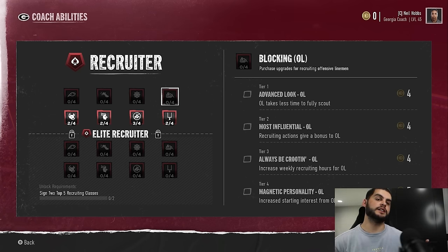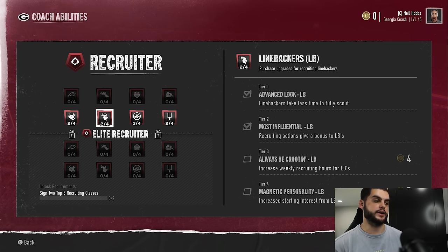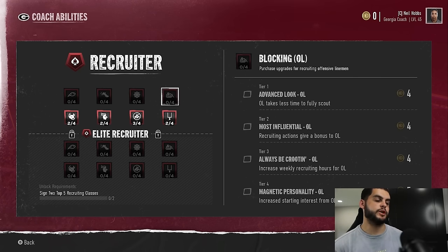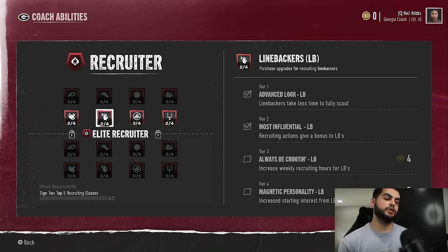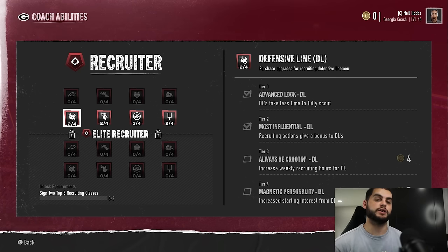You might bring in five to ten D-linemen one year, five to ten offensive linemen the next, then only two offensive linemen the year after because you stocked up. These positions account for a large portion of your roster. If you then buy defensive line and linebacker packages — each costs about 20 points to upgrade — that's 60 total points out of your 490. For 60 points, you get five offensive linemen, four defensive linemen, and three to four linebackers — half of what you put on the field every week.